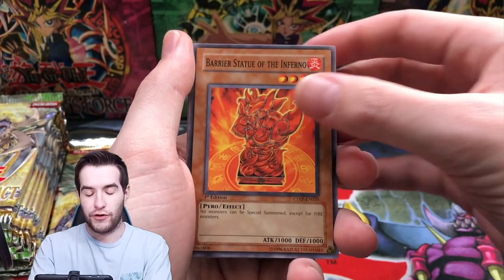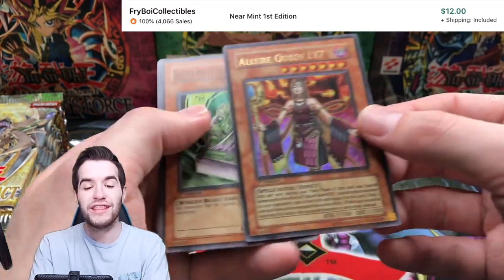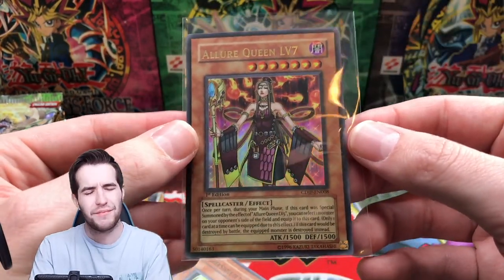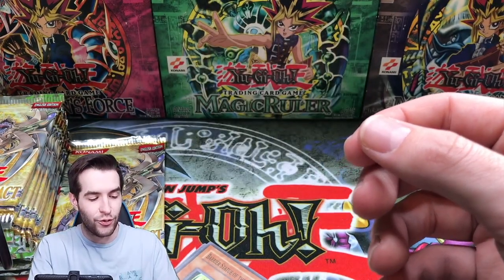There is a Barrier Statue of the Inferno — I think one of the other ones is worth like a dollar, it might be Inferno. Abyss, Jussie Breaker, Allure Queen Level 7 — we did get an Ultra Rare. This is a pretty decent one, I think it's worth like over $10, might not have been reprinted — maybe that's why. Ultra Rare Allure Queen Level 7, a nice Ultra Rare.